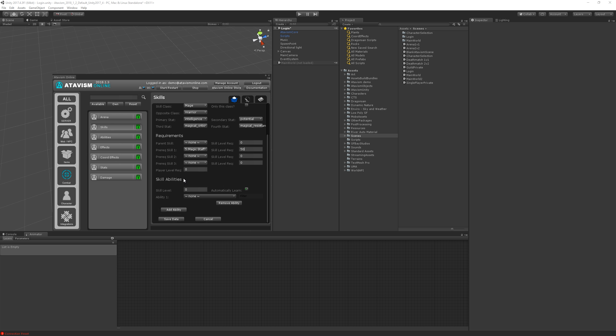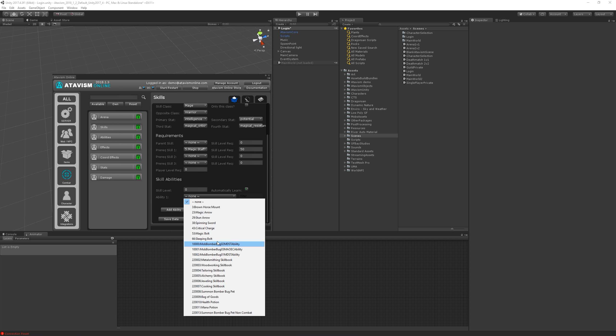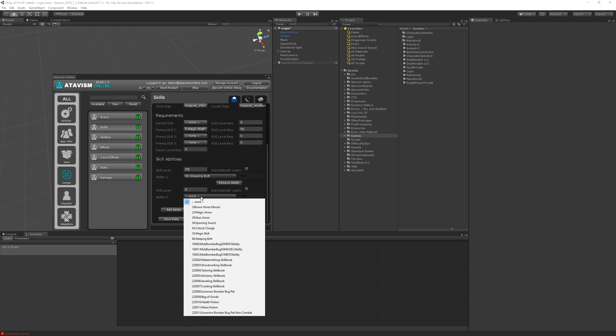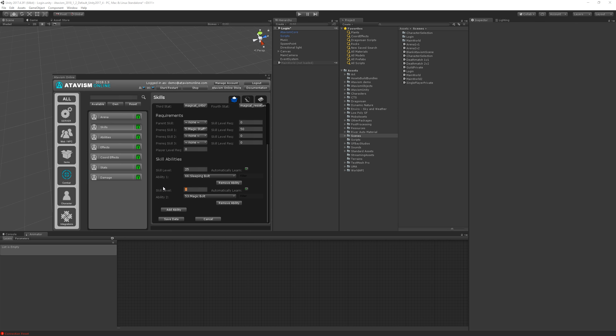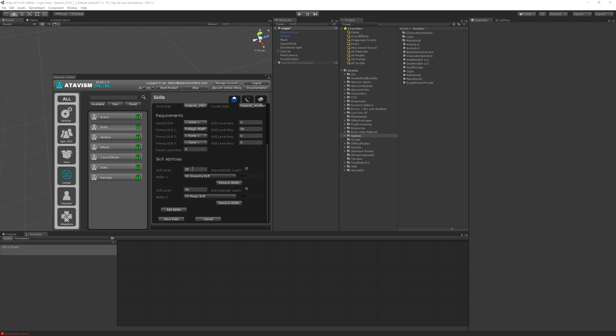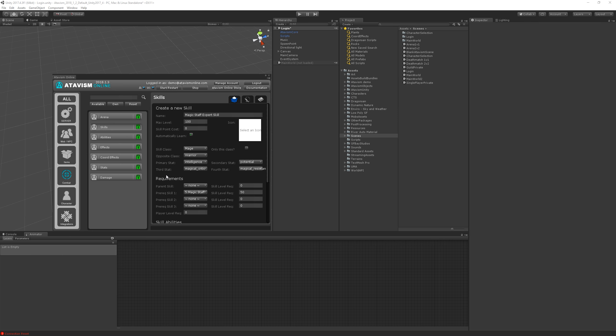Then we have abilities, which I mentioned at the beginning — we can define multiple abilities here. For example, a magic vault ability could require skill level 25, and a magic bolt ability at level 40. We can also define whether the ability should be automatically learned or not. So if the magic staff expert skill reaches level 25, an ability like sleeping bolt can be configured to be automatically learned.